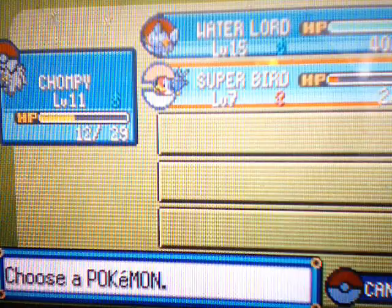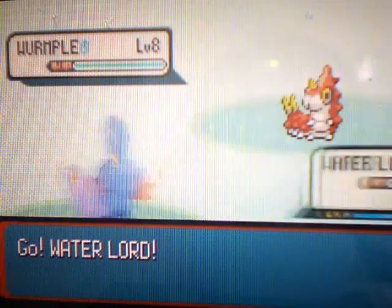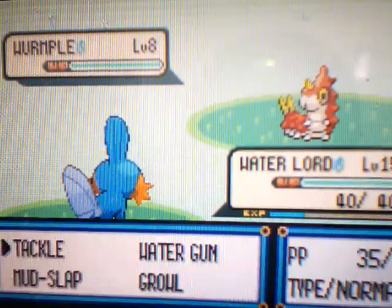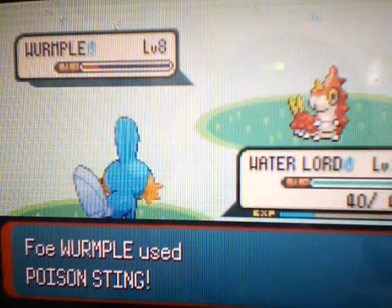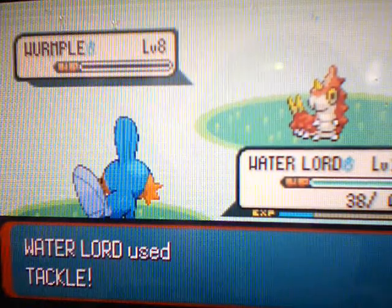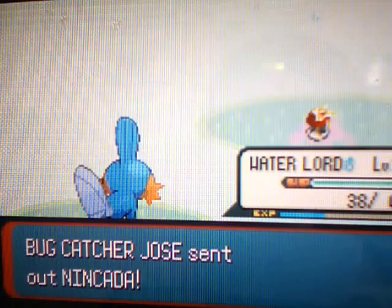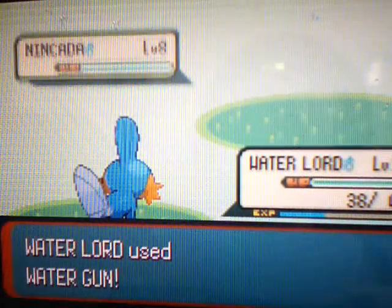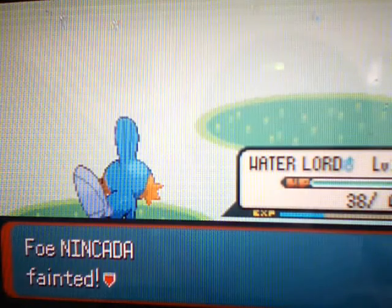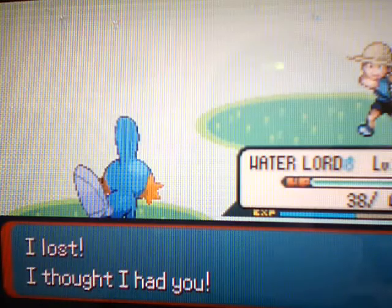I feel like testing out Taillow, but never mind — I'll just switch into Water Lord. I don't want to risk Taillow. Water Gun! I usually get the worst luck with Poison Sting off-screen and the best luck with it on-screen. Next up is Nincada. Water is super effective against it — Nincada is Bug and Ground type, that's why. I just checked my Pokemon handbook. That Nincada's dead, and Water Lord did not grow up a level.